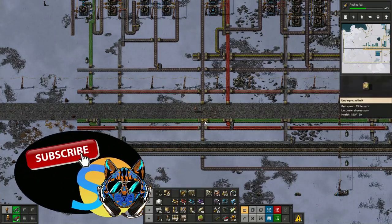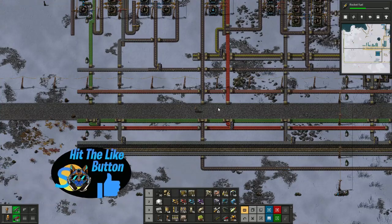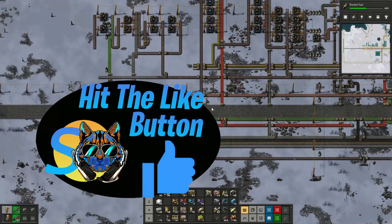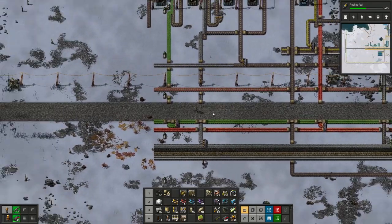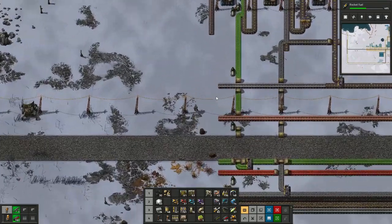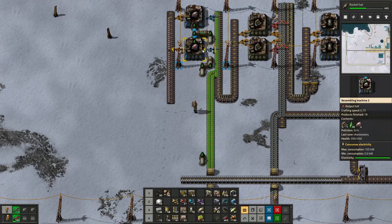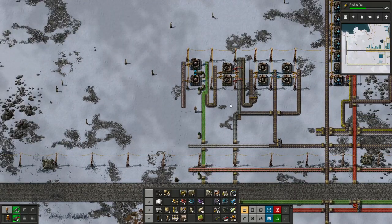G'day and welcome back to Stitch Up and another episode of Factorio. This is our Ice World series and I'm recording these somewhat back-to-back, these last two episodes, because last episode we really got into making products that head towards robotics. We started making engines and red engines and I'm really happy with the way the factory is starting to look.